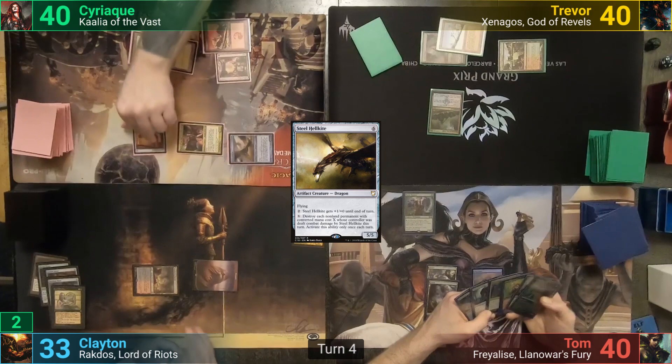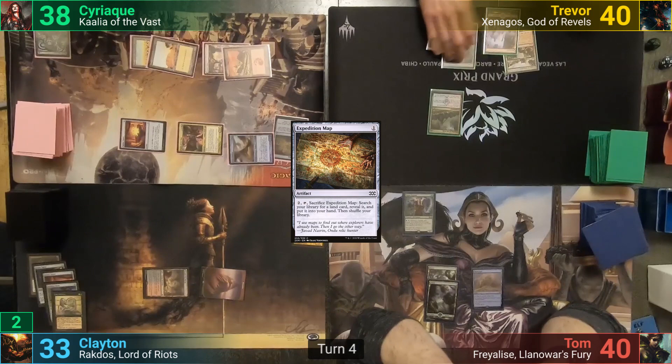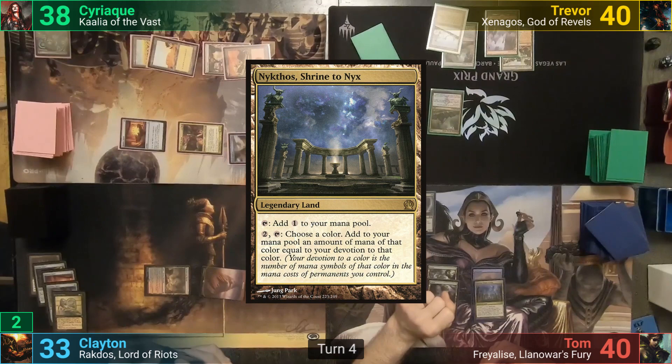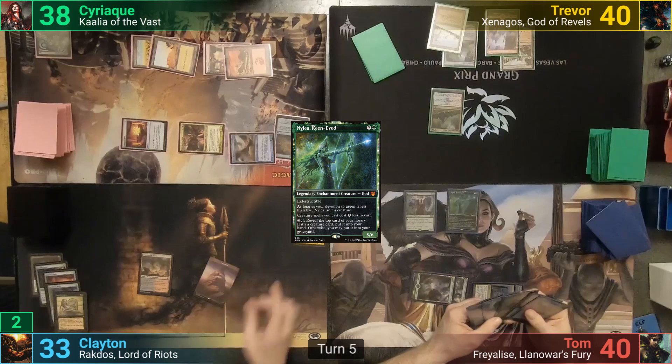Trevor draws, plays a Mountain, and passes. Tom draws and drops Nykthos as his land for turn. Four mana is tapped for Nyliya, played in his main phase, and he then passes to a deeply saddened Clayton. Clayton at least has drawn another land and plays a Mountain for turn. He pays three mana for Xantcha, who comes in, and he gives her away to Tom, then passes.